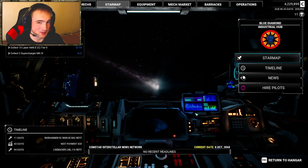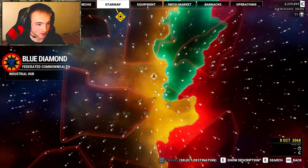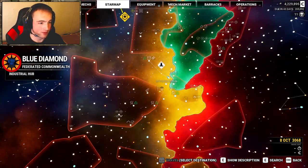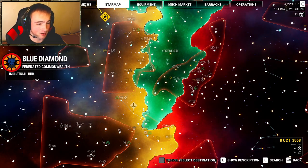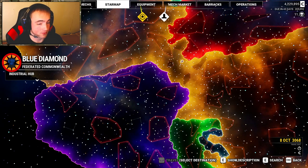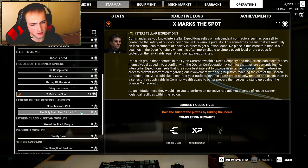We did a little bit of playing off-stream. Currently we are in Blue Diamond in Federated Commonwealth Territory. Been doing a lot of missions up in the Razzle Hag — however you say it — and a couple missions over in Corita Territory and a lot over in Merrick. We've been playing a lot of the Heroes of the Inner Sphere DLC with all these quests. Kestrel Lancers has a couple quests I haven't really started yet, but I'm going to play all of them for sure.